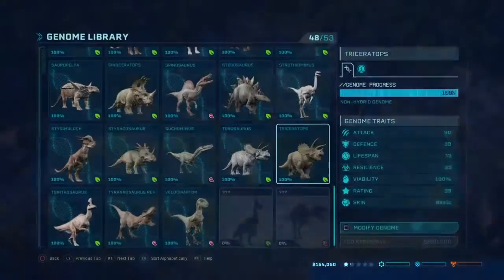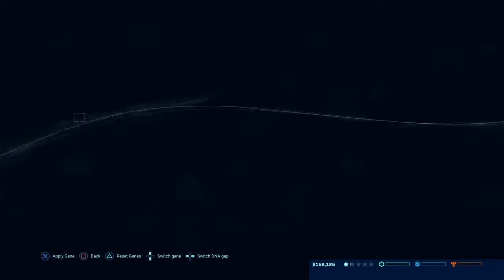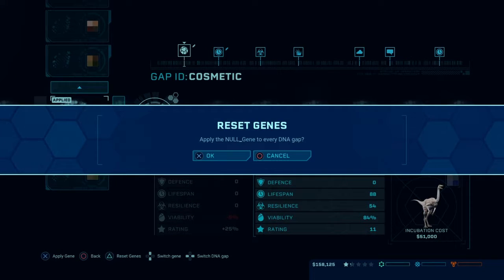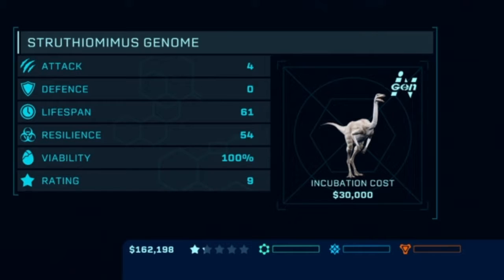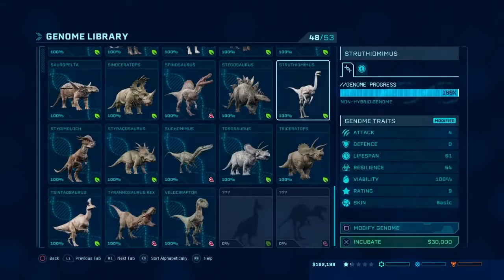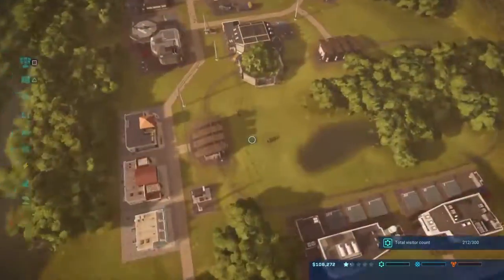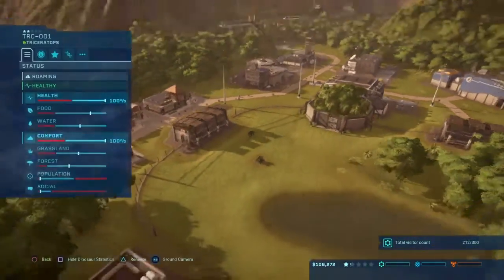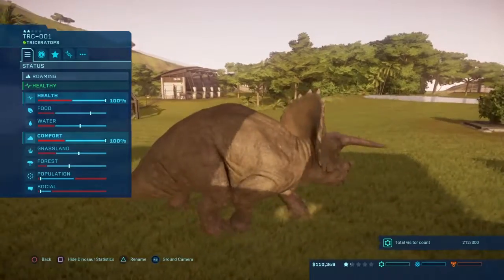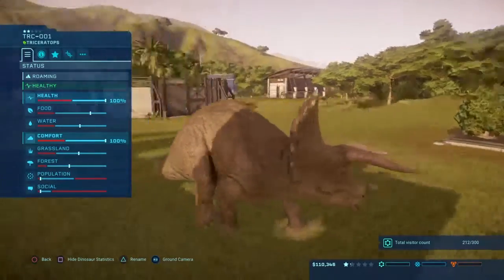Can't even afford to put in more dinos unless they're like Struthiomimus or Gallimimus or something. I can't really afford a trike, so I guess we'll get some Struthis in. Let's reset the genome - 30,000, okay. Just some basic Struthiomimus. Let's get a pair of those in here. Luckily they incubate quite quickly, so shouldn't be too long hopefully. That should get in a few more guests anyway.